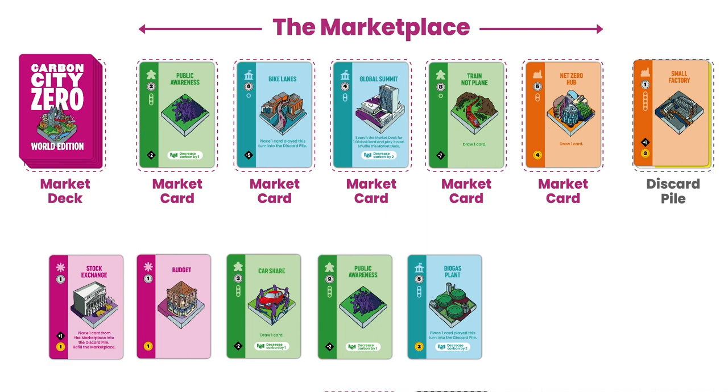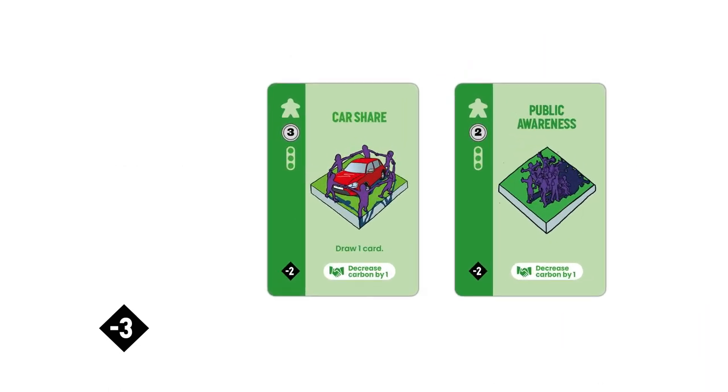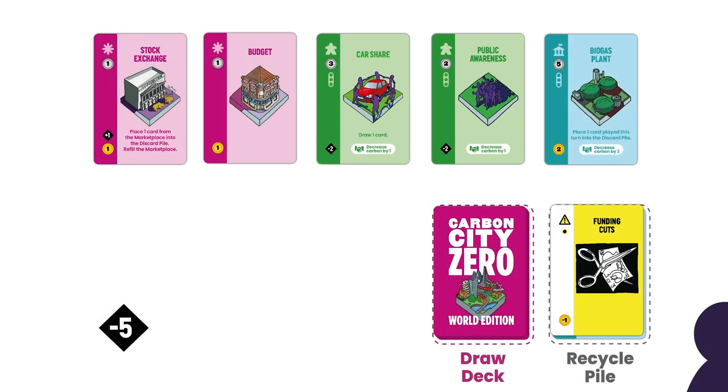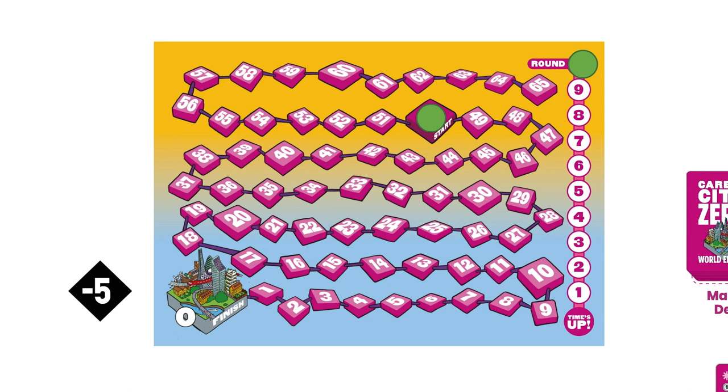Finally, at the end of the action phase, I need to adjust the carbon level. You do this by adding up the carbon symbols on your cards in play. I've got minus two, minus two, and plus one for a total of minus three — the lower the better. Then check for any linking abilities. These come into play when you have two cards of the same sector, or colour, that show the link symbol. This turn I've got two domestic green cards that show link abilities — they both decrease carbon by one, so I'm able to activate these two linking abilities, bringing my carbon total down another two. So it's not a bad turn: the carbon goes down by five, which I show by moving the carbon tracker that many spaces down the tracker. On some turns carbon can go up, so watch out.